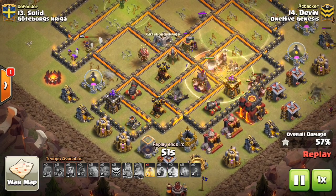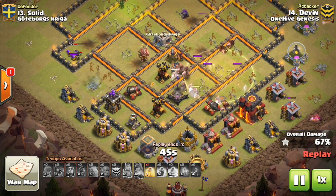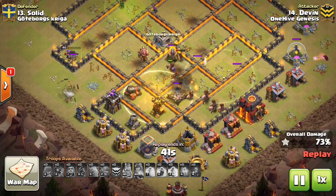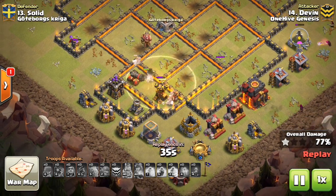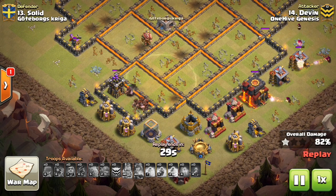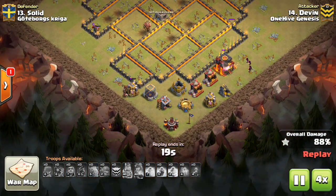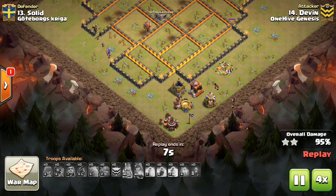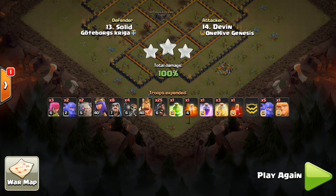It means he doesn't have to bring a Freeze, just those three heals to keep the Hogs healed throughout the base. Quite a few defenses to get through, but without any Inferno Towers it's much easier. The Hogs make their way through under that last heal — the Queen does go down, but the Hogs finish off the attack. So look for that Golem in the CC as a possible benefit to your attack, bringing the Queen in your Kill Squad, because the Lava Hound won't be there to distract her. Instead she'll be able to sit back and take out whatever's there — in this case both Infernos.